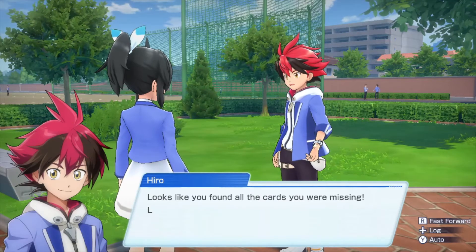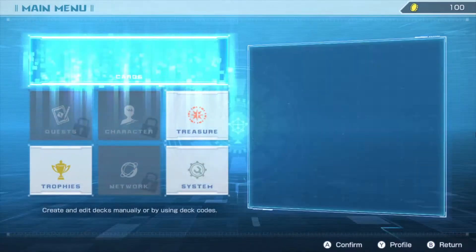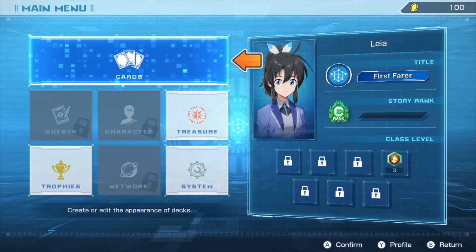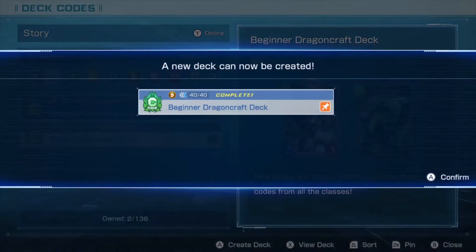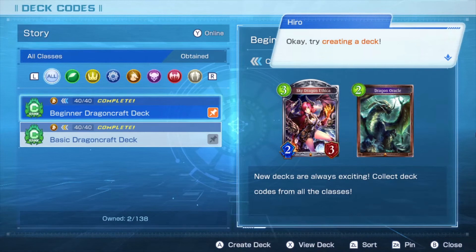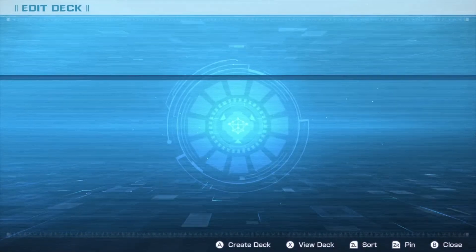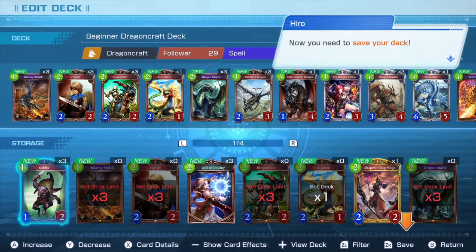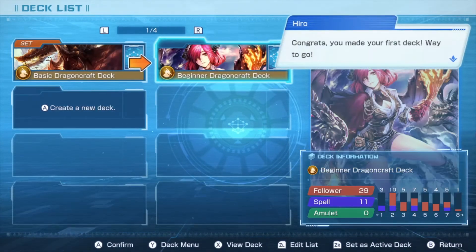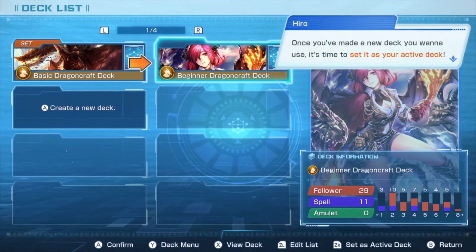Looks like you found all the cards you were missing! Let's try making that deck again. Start by opening the deck code menu, just like before. Looks like we can make that deck now. Try creating a deck. Now you need to save your deck. Congrats — you made your first deck! Once you've made a new deck you want to use, it's time to set it as your active deck!